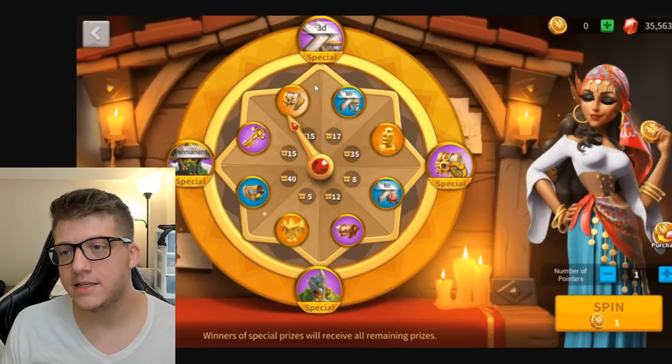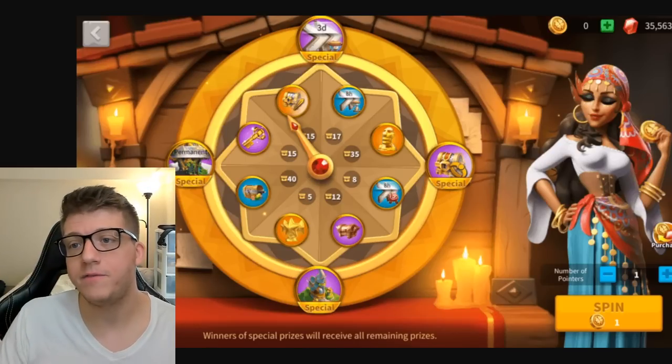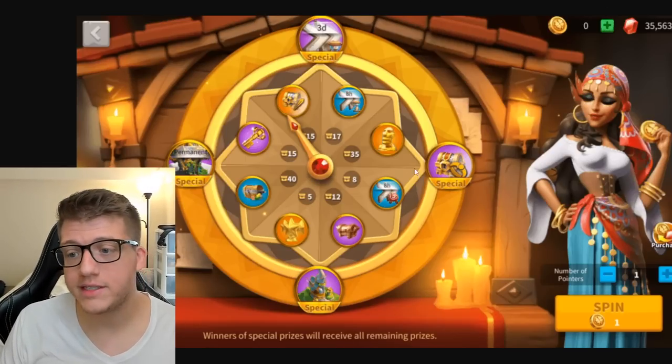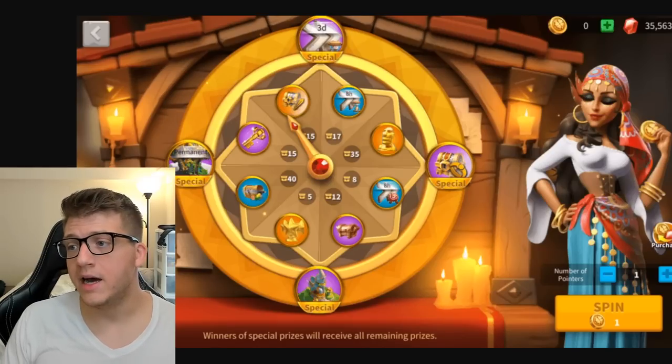Because it's a wheel, results are chance-based — you might get speed ups or resources instead. But if you're lucky or have a lot of coins, you can get a ton of legendary commander sculptures. You do get some coins for free just by playing.